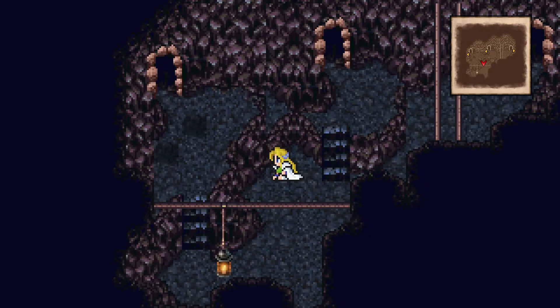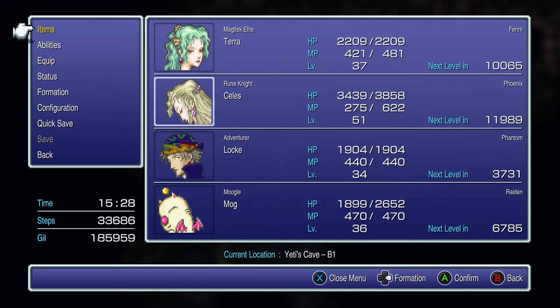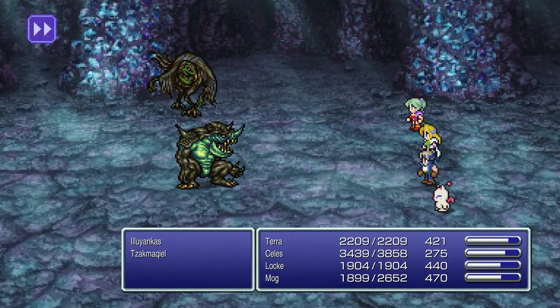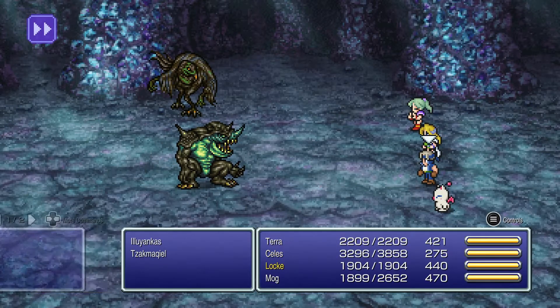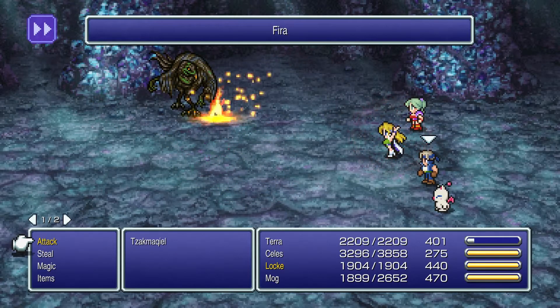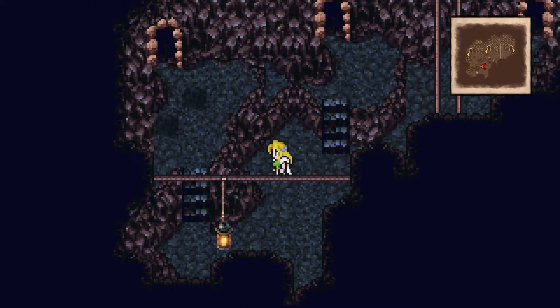We are in the Yeti's Cave. In this particular area there are four brand new enemies — something to bear in mind is that enemies here love casting Imp. The Illuyankas has 2,000 HP and is weak to fire. The Zuu Machiel has 2,000 HP and is weak to ice. One Fira from Terra should do it, honestly. We get two Green Cherries — great for when everyone tries to do their naughty things.